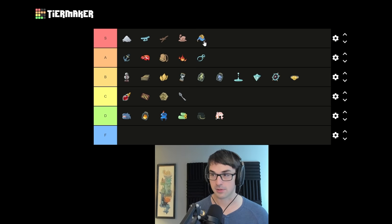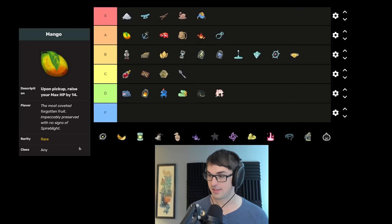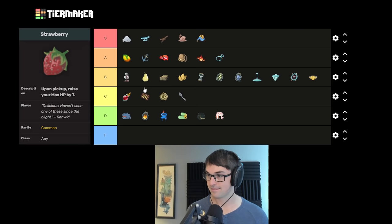Two mangoes worth of max HP — which is insane. Speaking of, the actual Mango I'm putting A tier — just a very good max HP increase. A Pear would be B tier, and Strawberry is somewhere lower. Let's rank those fruits: Mango A, Pear B, Strawberry lower.